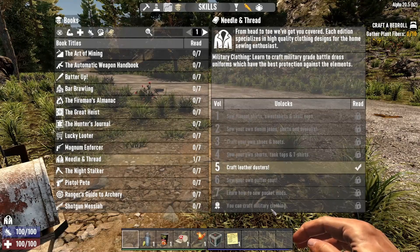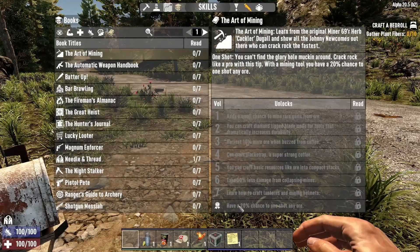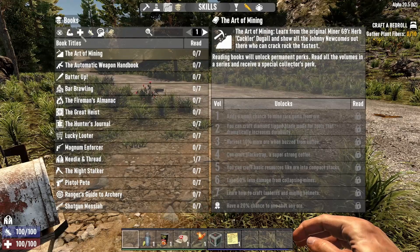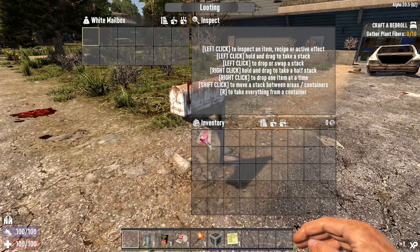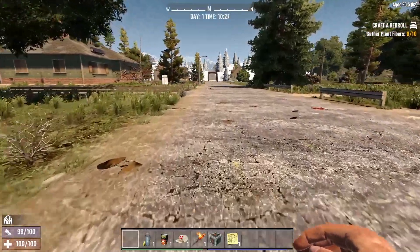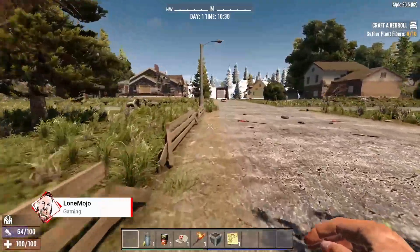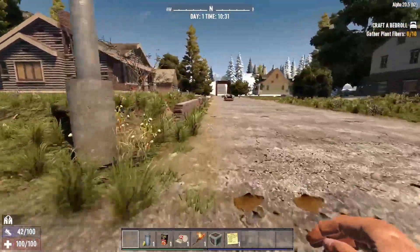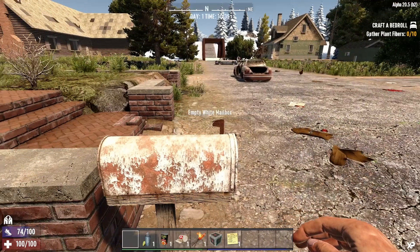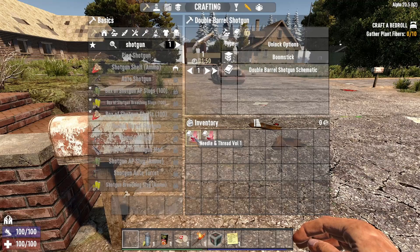Needle and Thread is now one of seven. Once you get all seven books you'll get a bonus. Some are a bit hit and miss — 'you can craft military clothing' isn't that great — however the Art of Mining gives a 20% chance of one-shotting any ore, which is massive especially on harder difficulty. If I pick up another Needle and Thread book, you'll notice in the corner it has a picture of a closed book, signifying I haven't learned that skill yet. Once you've read a book and already have that skill, the book icon will be open — a quick and easy way to tell whether you've got the skill.